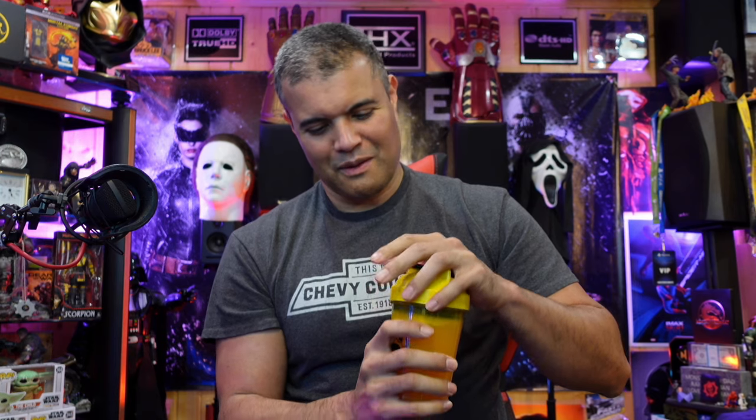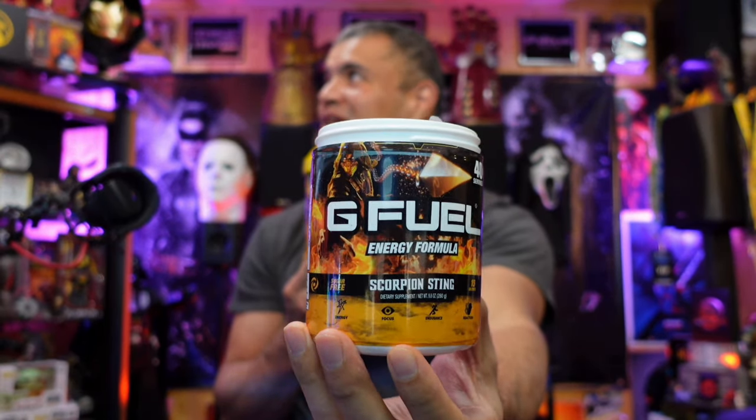This is actually the first time I've ever made a G Fuel drink, honestly. I'm not sure how much you're supposed to shake it — let's shake it real good. Alright, let's do this. First drink of the brand new Scorpion Sting G Fuel energy formula. Cheers, Raff Gang!